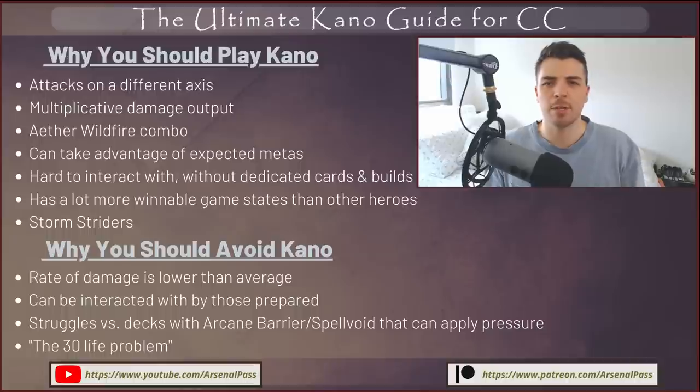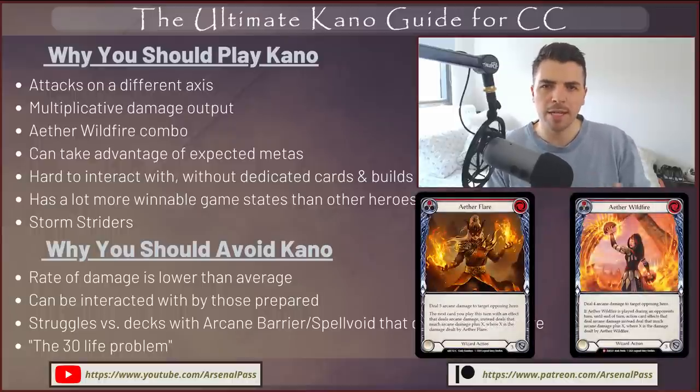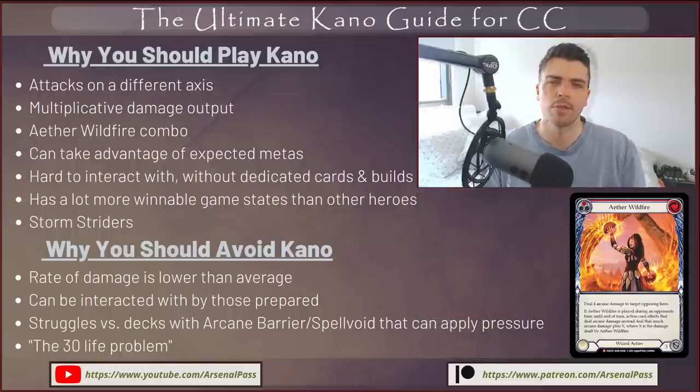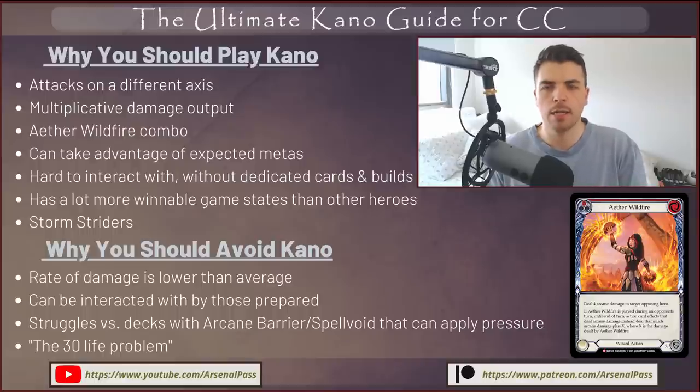Multiplicative damage output is another massive reason to pick up Kano. Cards like Aether Flare, Wildfire, ways to enter Blazing Aether, Sonic Boom — all these ways to draw and continue to push arcane damage in a multiplicative way is huge, especially into formats where people aren't prepared to combat this type of offense. You can't go past the Aether Wildfire combo — having this massive endgame combo that can blow your opponents out is probably the biggest reason to be playing Kano in any given format.